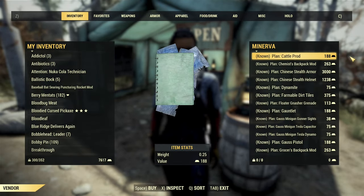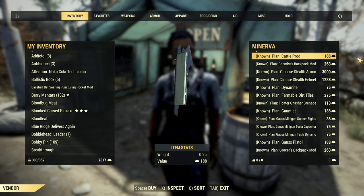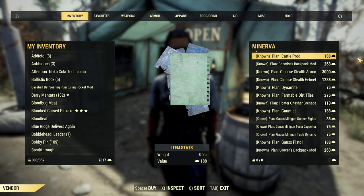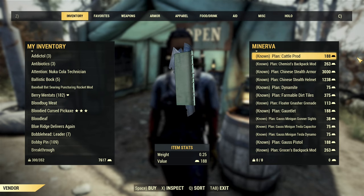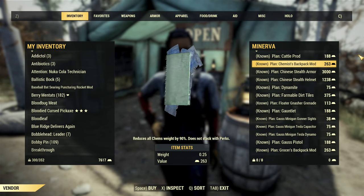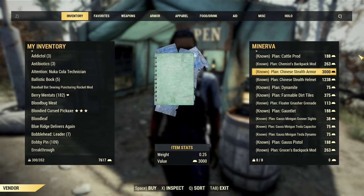I will show you everything she has in her inventory and tell you my top picks — what I would buy if not for the fact that I already own everything. First up is the plan for cattle prod, then there is the chemist backpack mod, which is a top pick.